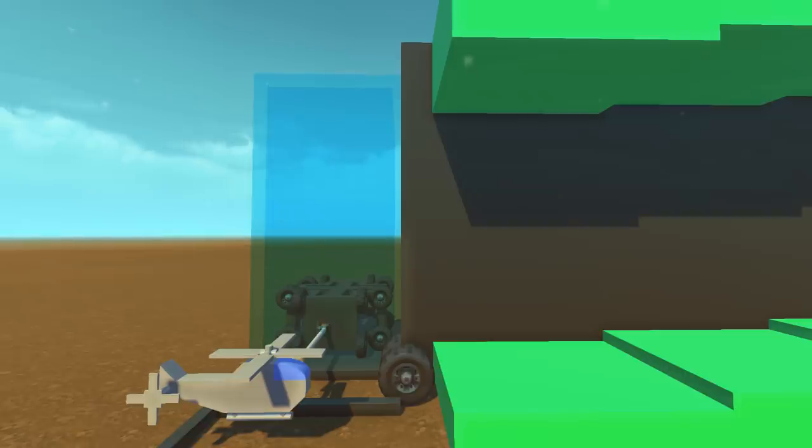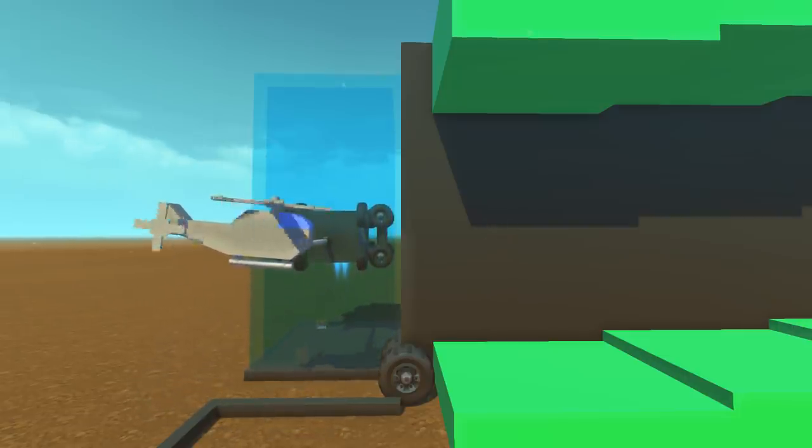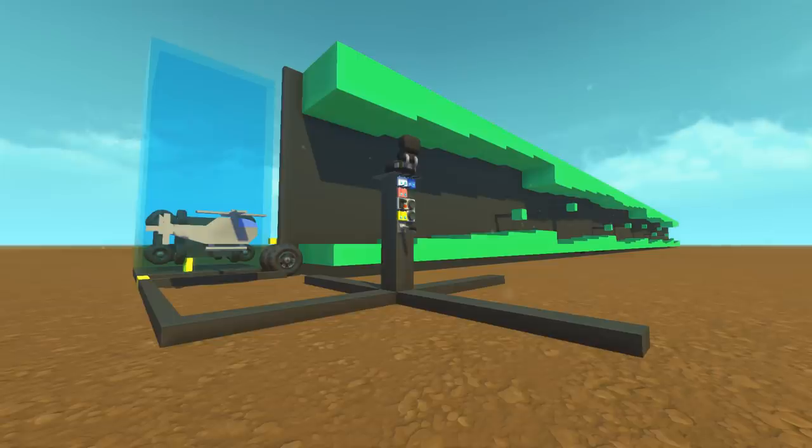We're going to do this final explosive test and then I want to show you guys a few different ways to make this creation even harder as a helicopter game. Let's get this thing up in the air and activate it. Now we're moving along and we're going to test the bottom sensor. So let's say we're cruising along playing our wonderful little helicopter flash game — and maybe I start panicking, fall down onto that block — and would you look at that, it blew us up.